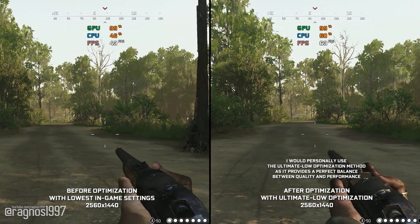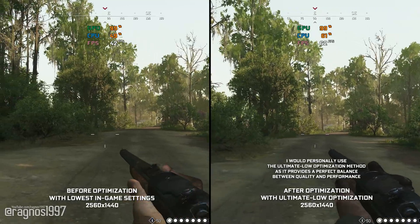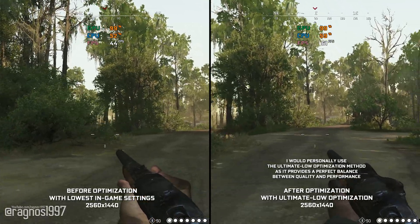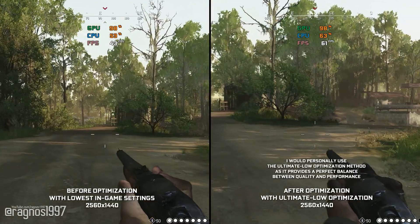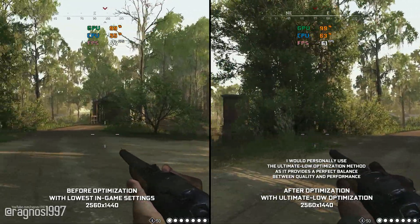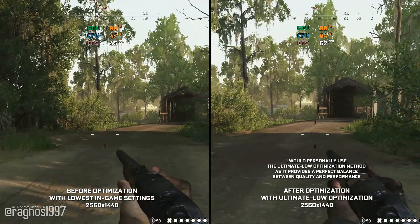Hunt Showdown is a thrilling, high-stakes western first-person shooter from the developers of Crysis. This one is also powered and achieved with CryEngine, which means that a ton of people are going to run into performance issues.